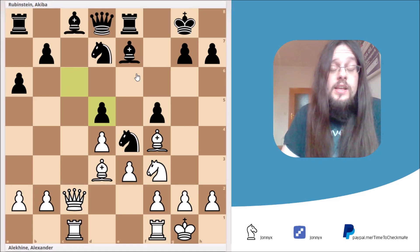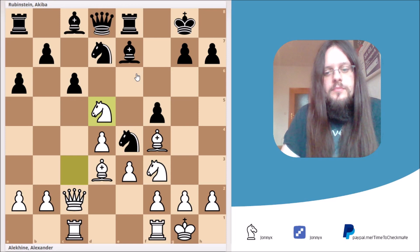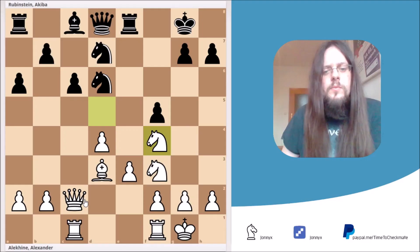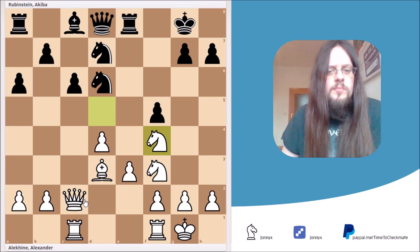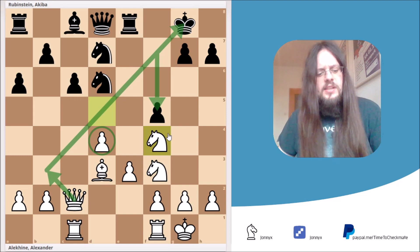In the game, Black decided to play Be6, which is actually the strongest response. After the exchange of bishops and the move Nf4, we can easily stop our analysis here because White is simply better — up a pawn, and Black's king already looks a little weak because of the push of f5. The long diagonal a2 to g8 is pretty weak, and Black still has difficulties developing his last pieces. White went on to win the game.